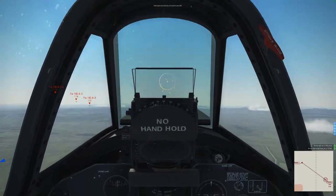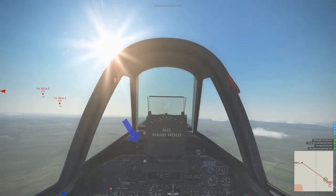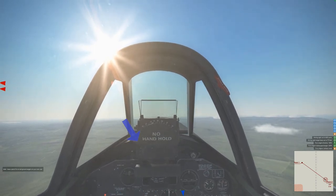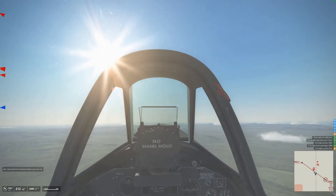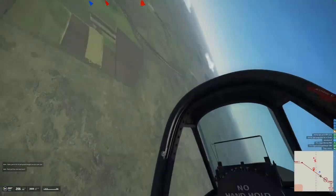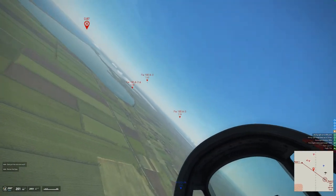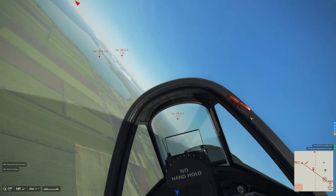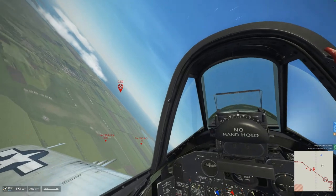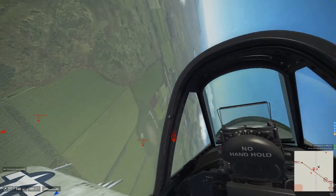Right there I'm adjusting the dial — it's for distance or range. You can see the dial going up and down. We've got three enemy fighters. Basically what you do is set the pipper to cover the area of the aircraft, and adjust it to whatever that aircraft is flying. That should be the appropriate range.